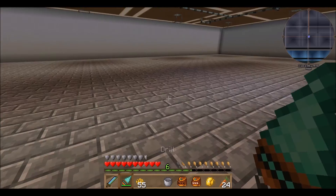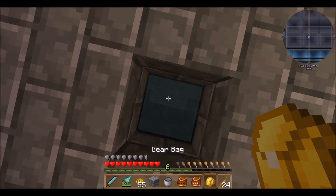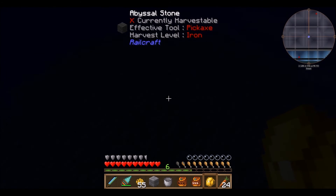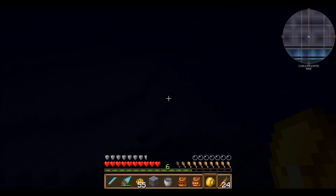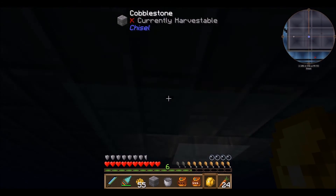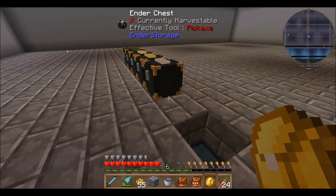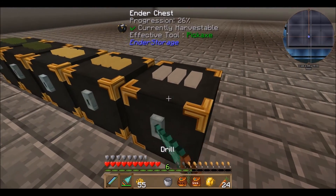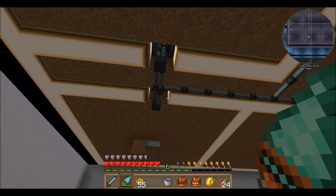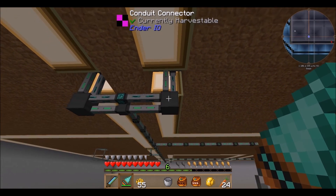How can I lose my ender chest? I only have three. Where's that magnet ring I was complaining about? Where is my other ender chest? Oh — is that it? It's still sitting on the ground, right there on the floor!